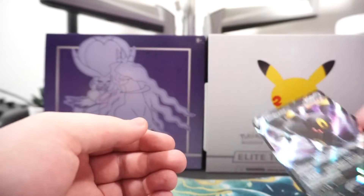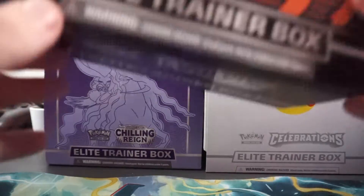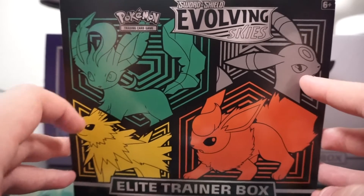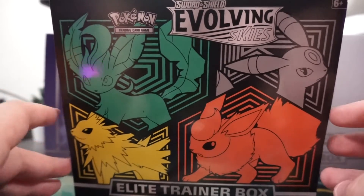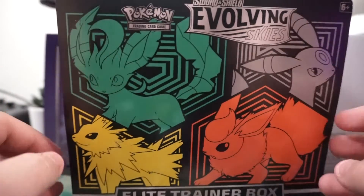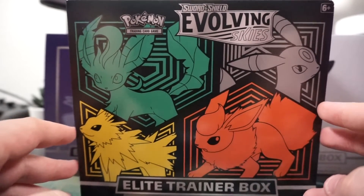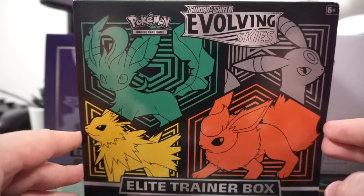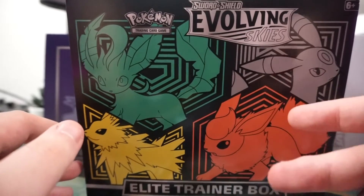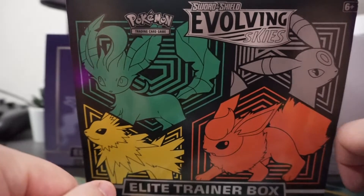That's going to do it for today's opening of the Evolving Skies Elite Trainer Box — the Sylveon, Umbreon, Jolteon, and Flareon box. If you guys would like, I could do the other version if I can find one for a not completely overpriced amount. Thank you guys so much — make sure to leave a like, subscribe, and leave a comment on what you think of Evolving Skies. Hope you guys enjoyed — bye bye, see you in the next video!